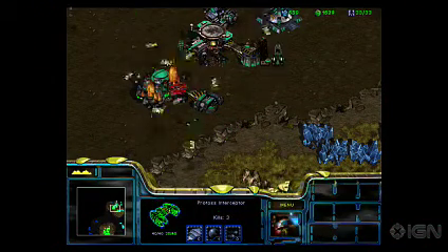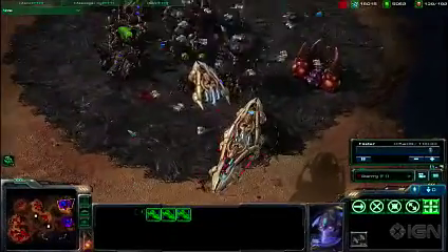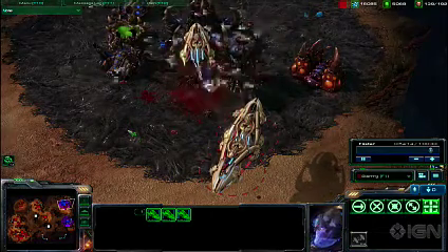For a while it looked like they weren't going to make it, but Carriers have returned and bring with them swarms of tiny interceptors. This time around, new Carriers come preloaded with four interceptors and don't require any research to bump the cap up to eight.